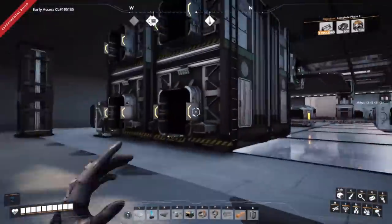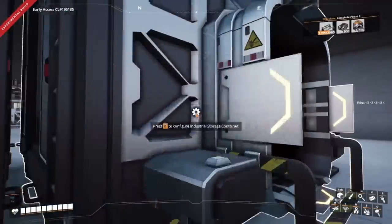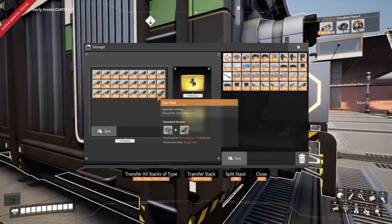First though we are going to have to grab some more resources. We're going to need a lot of concrete. On top of that we're probably going to need some encased industrial beams. We're also going to need some copper sheets.